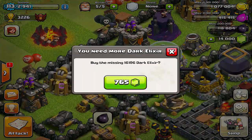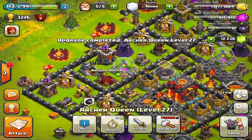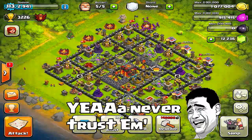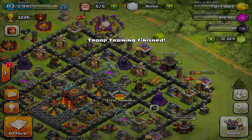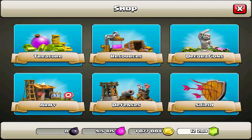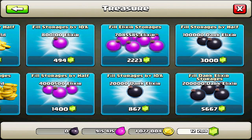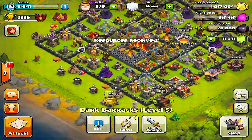Let me go ahead and upgrade my queen — she's at level 27 now. That took a long time to get that dark elixir but it was worth it. The queen is one of the strongest characters in the game, if not the strongest, especially at rank 40. It's really hard to get dark elixir, especially in the hundreds of thousands. Almost 867 gems for 20,000 — but we need it.